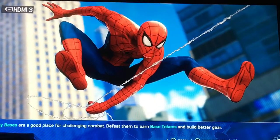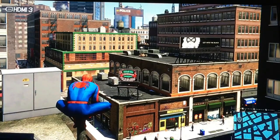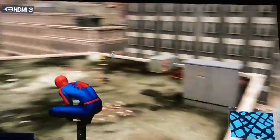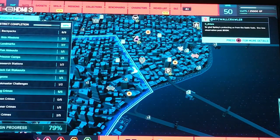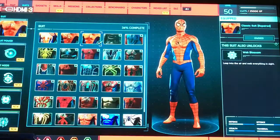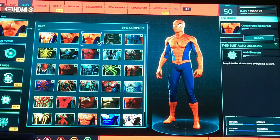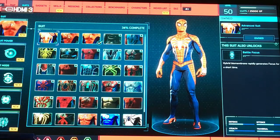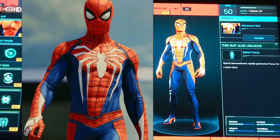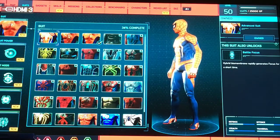Nothing beats the classic suit, I always say. As you can see, Spider-Man is wearing his classic suit — the one we all grew up with — in the heart of New York City. The purpose of this vlog is not to go through the gameplay, but rather to explore the suit options available. The suit we're looking at now is the advanced suit that comes with this game; it's the default suit. When you haven't unlocked other ones, you'll end up with this suit, so there's no comic book significance about this one.